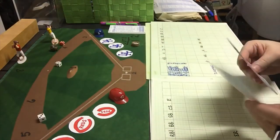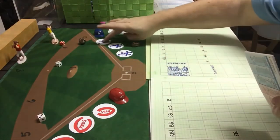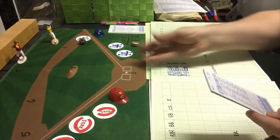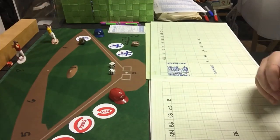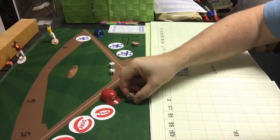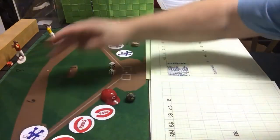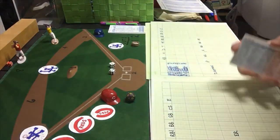The Dodgers step up with Rick Monday, who gets a 5-8 — that's a single off Blackwell. Ron Cey, the Penguin, gets a 4-4, a ground ball to third. The third baseman Adams is a 3, and that roll comes up 19 — a two-base error! Adams makes a two-base error and now there are runners at second and third with no outs.